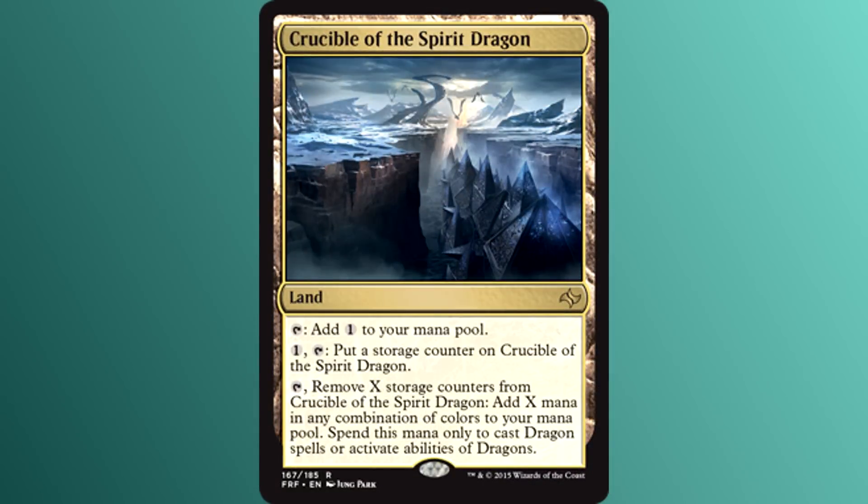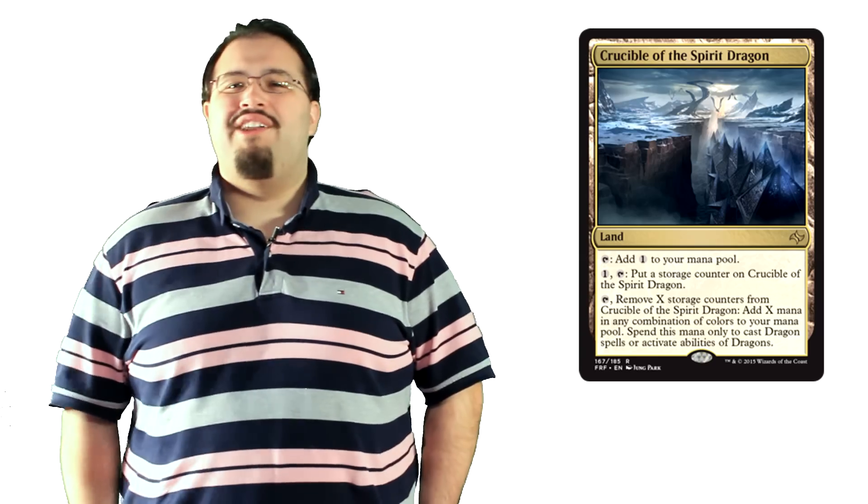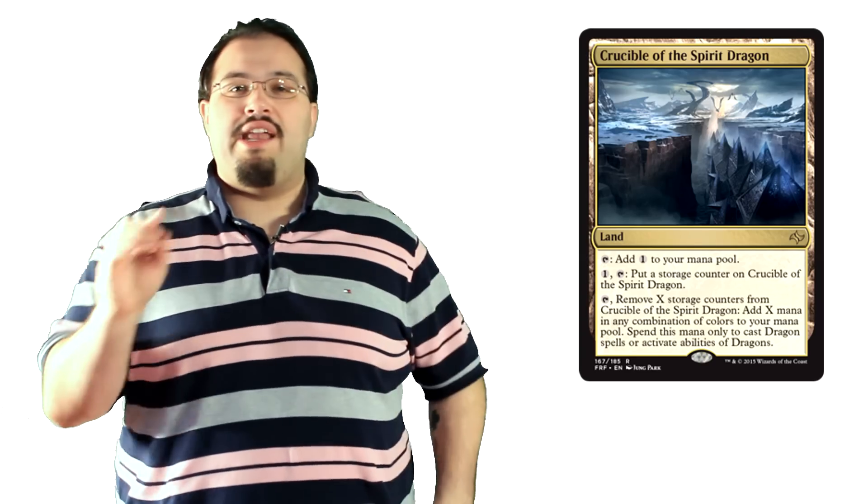Crucible of the Spirit Dragon is our first rare land card and I couldn't be less enthused. You can tap it to add one colorless mana to your mana pool. You can also pay one colorless and tap it to put a storage counter on it. Lastly, you can tap it and remove X storage counters to add X mana in any combination of colors — but spend this mana only to cast dragon spells or activate abilities of dragons. I'm trying to keep my composure, but it's difficult. You're telling me that the Crucible of the Spirit Dragon can't even be used to summon the Spirit Dragon? Ugin is a planeswalker, not a dragon creature. Come on. Sure you can tap it for one colorless — whoop-de-doo. I'm beyond upset about this. Ridiculous.